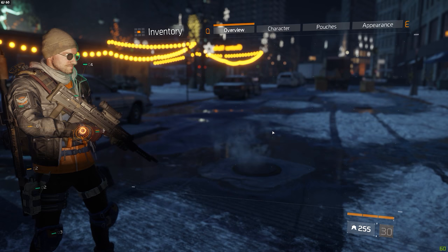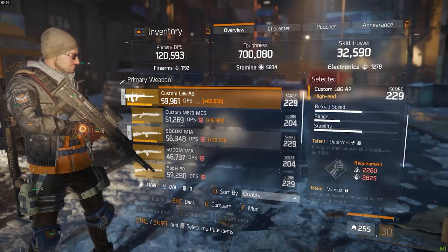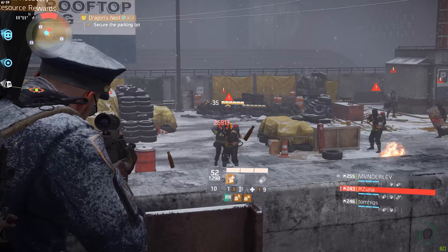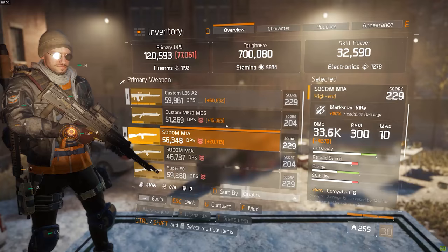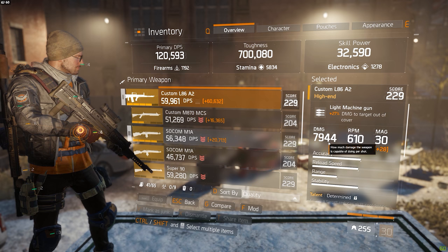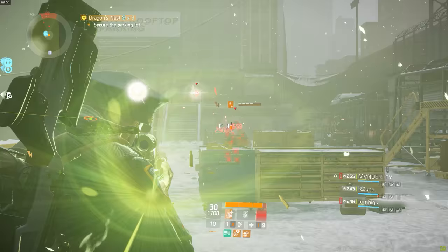That pretty much sums up all the gear that I use. With that out of the way I think it's time to talk about the weapons. It probably shouldn't come as a surprise that I'm actually using the L86 light machine gun. With the high base damage this weapon has and the 30% extra damage increase to targets out of cover, that easily puts this weapon on par with — and even makes it stronger than — most of the automatic weapons in the game, including SMGs.